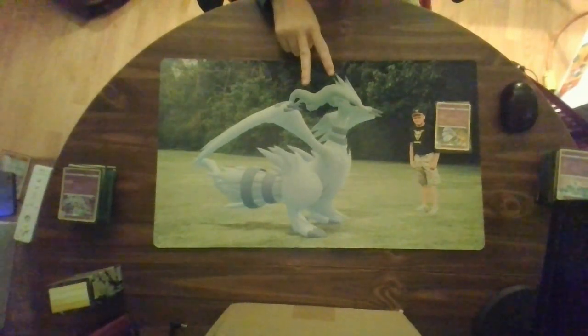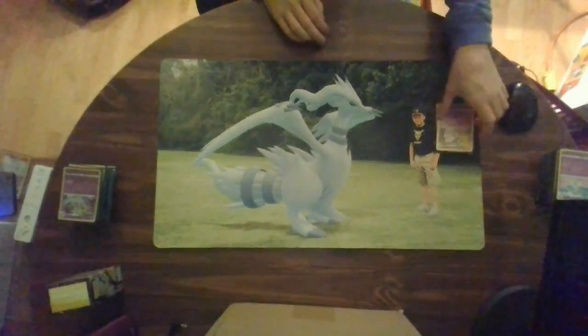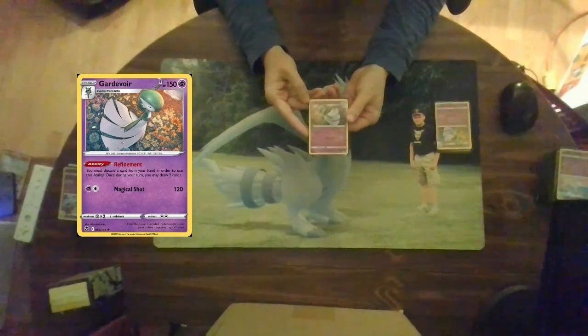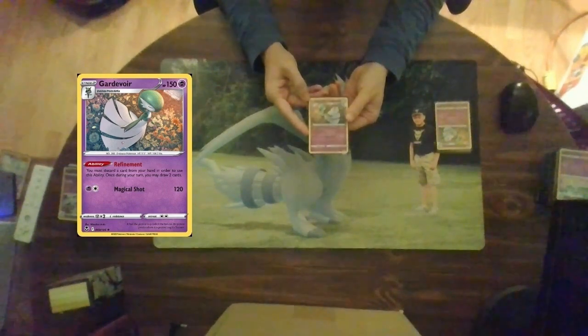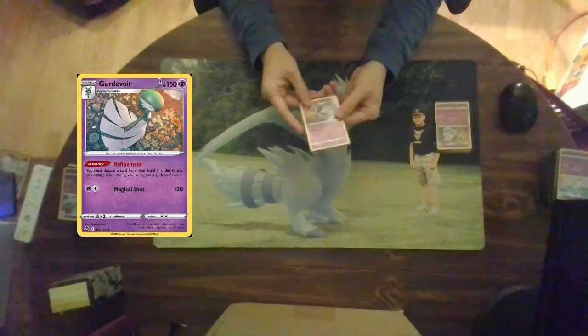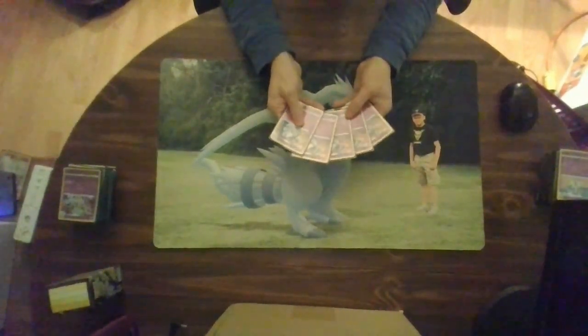Gardevoir has two versions in the cube and this one is very different from the last. This Gardevoir is a stage two with 150 hit points. Its ability, Refinement: you must discard a card from your hand in order to use this ability; once per turn you may draw two cards. Then Magical Shot for a psychic and colorless does 120 damage — a very good card that can draw you right through your deck when you need it. We run five of these in the cube.